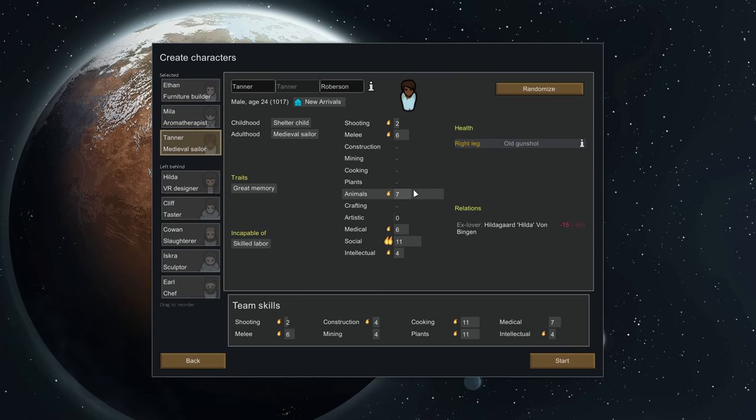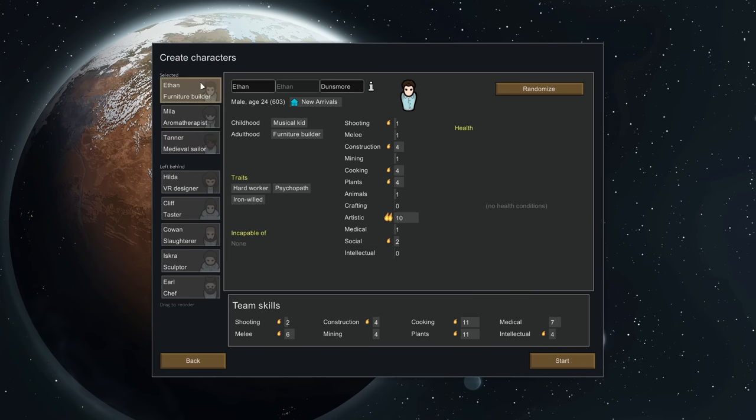Going with some rough rules of thumb, you want three different types of pawn. First: cooking, plants, and animals — this person maintains your home, cooks food, plants crops, and tames animals. Second: medical, social, intellectual — they heal everyone up, recruit new people, do trading, and handle research when not busy. Third: constructor — ideally with a bit of mining and artistic as well. As long as they have construction and can do basic work, you're good to go.